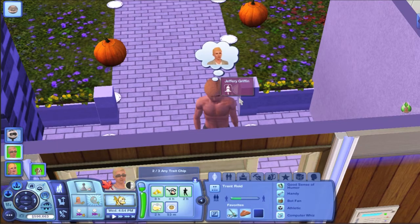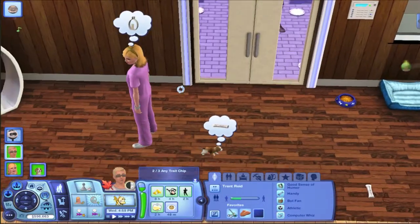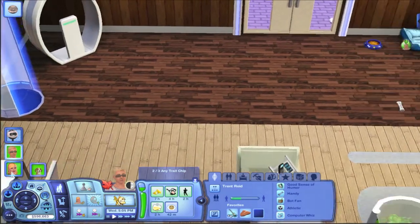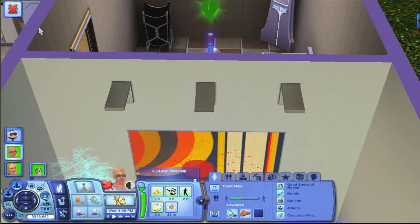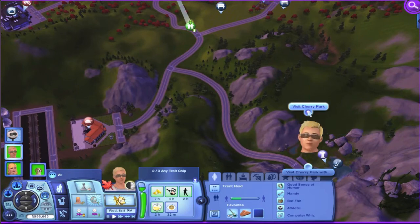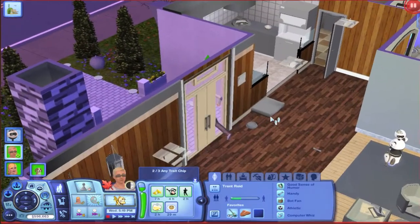This is Trent's friend Jeffrey Griffin — I had to add him to the town because the Sims around town are weird. I added the wedding lot way up here by the waterfall. Let me go ahead to the lot.